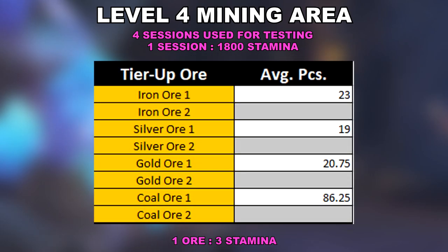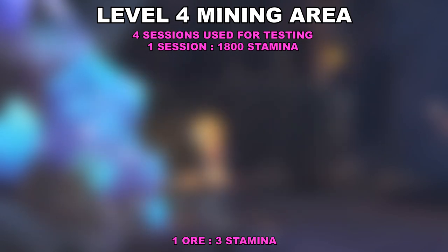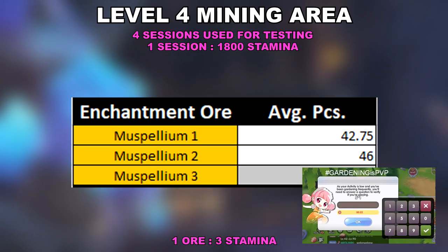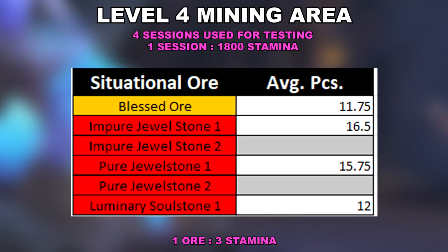The tier up ore data shows a decent amount of ores. It does provide a generous amount of coal, but as for the others, not too much. So it may take a while before you can tier up any equipment with these returns. The enchantment ores are the same as the upgrade ores in terms of averaging from one another. If you've fought your way through the game's competitive PvP with a surprise math question, then you'll probably appreciate these great ore returns. These situational ores provide a decent return. Though often ignored by many, it can be useful to some.